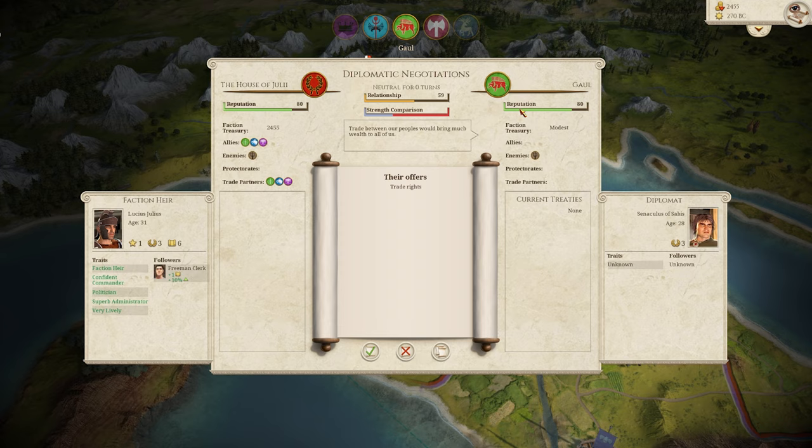Below the faction icons you have your reputation, which is essentially the trustworthiness mechanic of newer Total War games. We have a reputation of 80, meaning we are decently trustworthy — whatever we say we're going to do, we'll be able to do. Gaul has a low likelihood of declaring war on us because they also have a high reputation, so if they're offering trade rights it's a fairly good indication they don't mean anything nefarious. We've been neutral for zero turns since the game just started, but if we do trade rights that relationship would go up over time, and breaking contracts would lower both relationship and reputation.